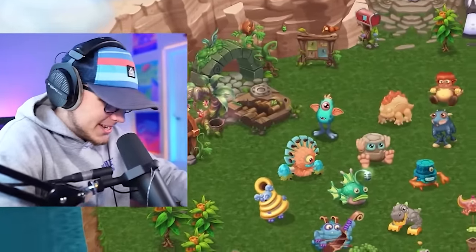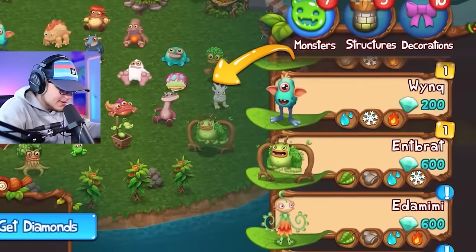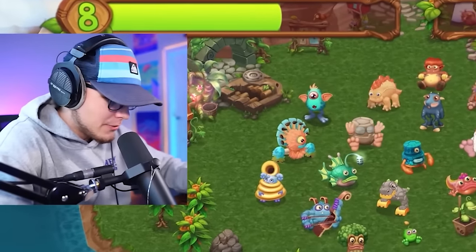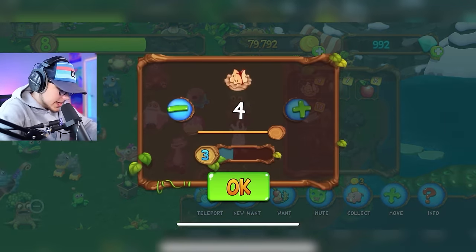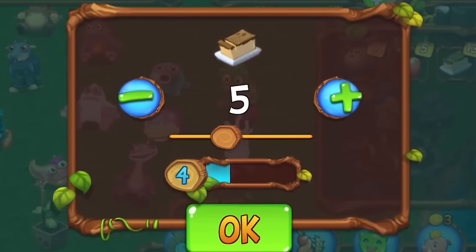I love Dawn of Fire so much! Back to the market — who's next? Idamami — I've never gotten her before, she's another four-element. To get her I'll need to use Rootitude, so I'll level him up. A few food items and there we go — level four! Throwing Rootitude in with Noggin.